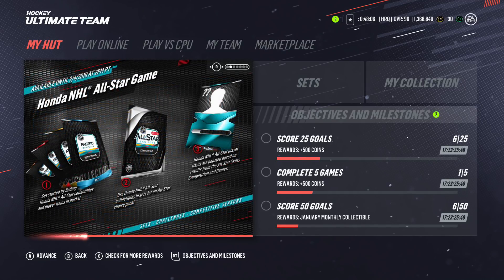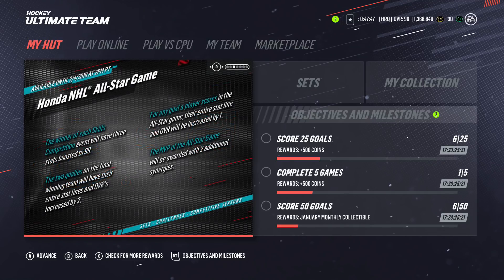You get started by finding the cards in packs and using the collectibles in the set. If you want a choice of one of those cards, it'll be sorted by divisions — I'll show you those sets in a second. In the end, the All-Star player items are boosted based on results from the All-Star game skills competition and the game in general.